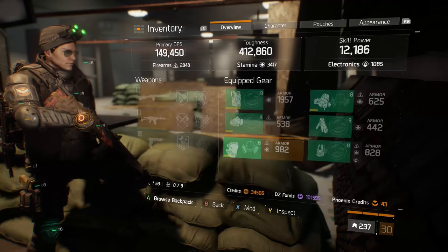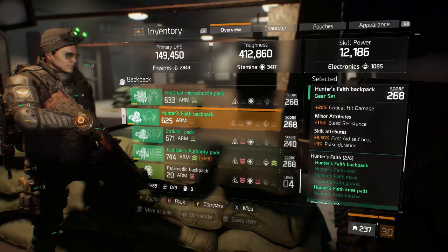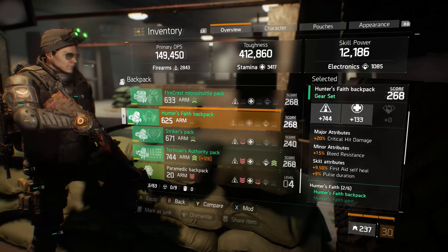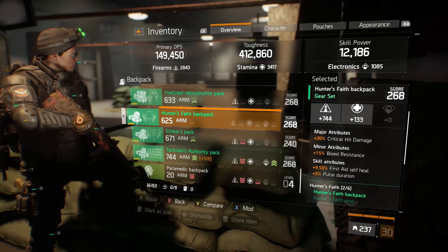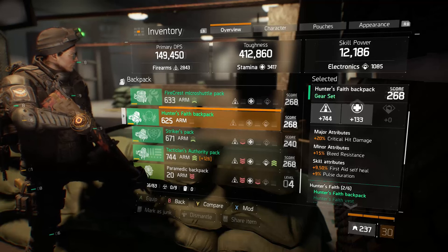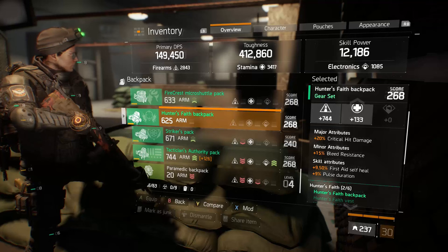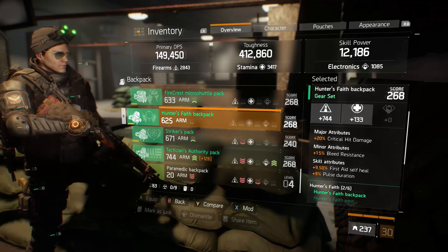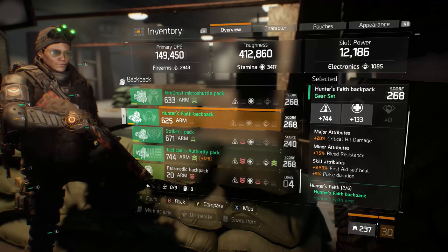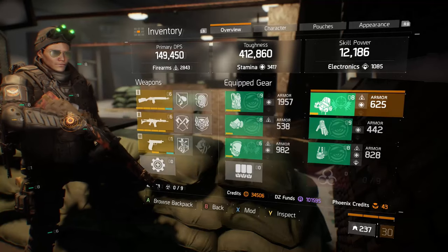The two-piece Hunter's Faith gives 20% marksman rifle critical hit bonus — that's ticked off, which is super helpful. My stats are 2800 firearms, 3400 stamina, and 1000 electronics — quite low, but still very functional. The backpack is a firearms backpack with a great 744 firearms roll. It has critical hit damage, though skill power could be an alternative if you want a stronger pulse as your burst mechanic. The skill attributes — first aid self-heal and pulse duration — are both fantastic for this build.